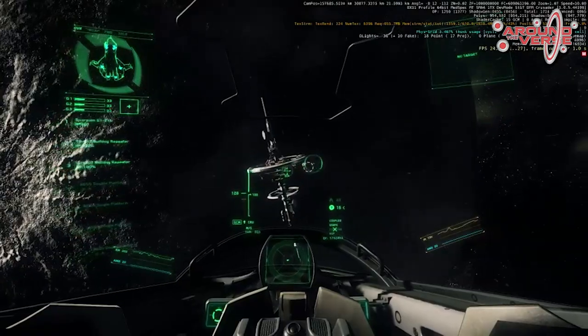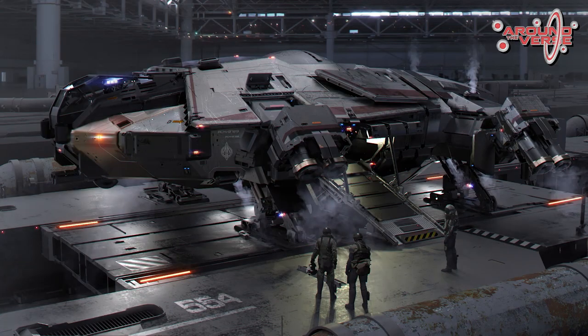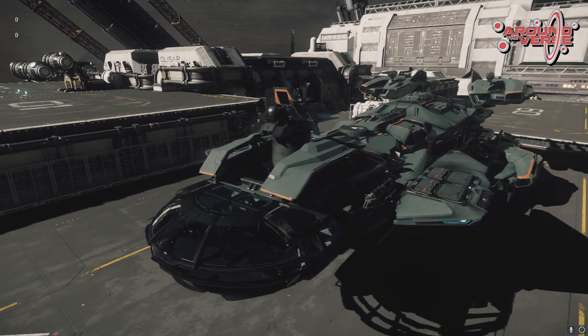We took the system and started to implement some of those new features and make it more robust and future-proof. We're going to be seeing a lot more scanning and radar focused ships — more utility ships — where the focus isn't on combat but on gathering information. We've seen it recently with the Terrapin. We've also got the Freelancer DUR, the Constellation Aquila — ships designed for exploration or data gathering that will have additional utility mounts used specifically for scanning or increasing radar range.